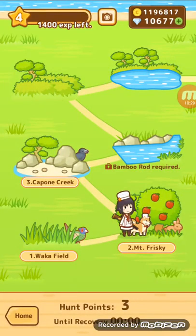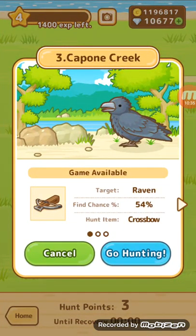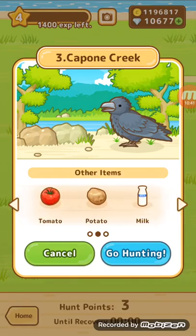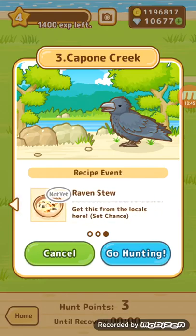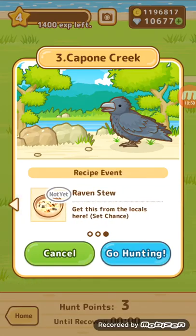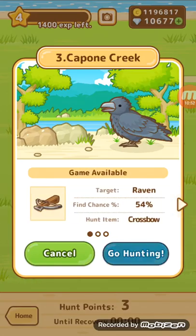We can now — let's do — to end this video off, let's go to Capone Creek. And let's go hunting. The other items you can get are tomato, potato, and milk. And then Raven Stew is the recipe event. You have to meet that guy and answer his questions correctly or something. Alright, let's go here.